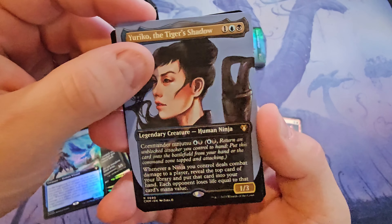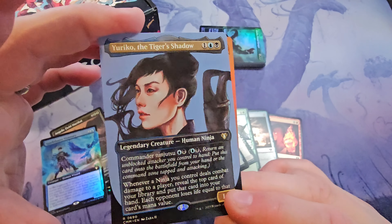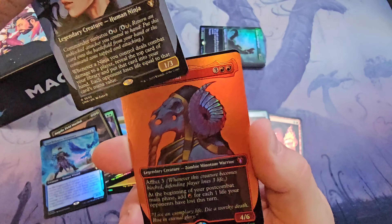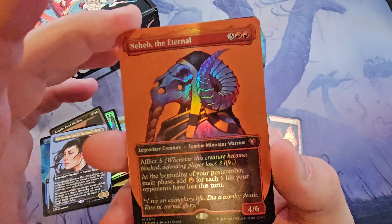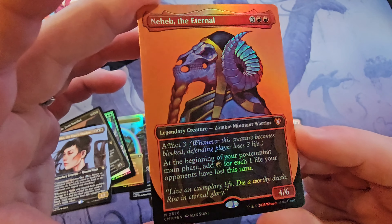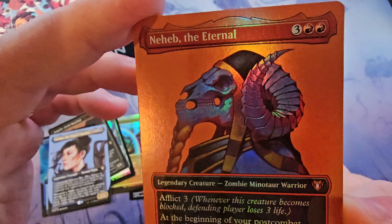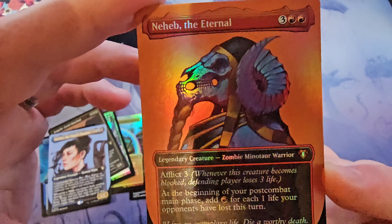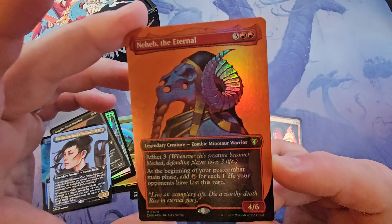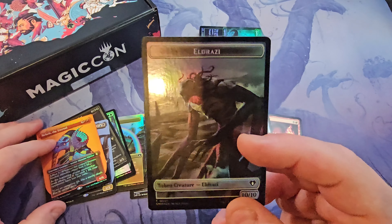Tiger Shadow in the profile style frame. Commander's ninjutsu — and I think this is the last card before the token — it's the Eternal, beautiful. This is the foil profile frame mythic zombie minotaur warrior. That's a fun card. I know this style of card wasn't everyone's cup of tea, but I think it's striking — really cool type of card to have as your commander perhaps. And of course an Eldrazi token — can't go wrong with that.